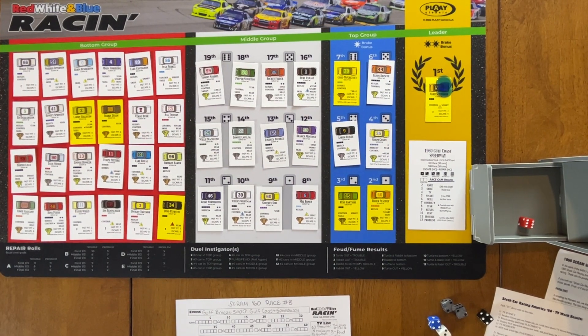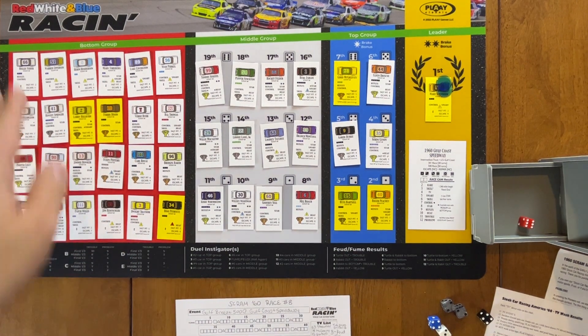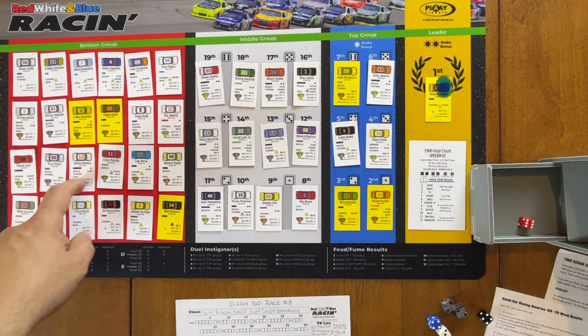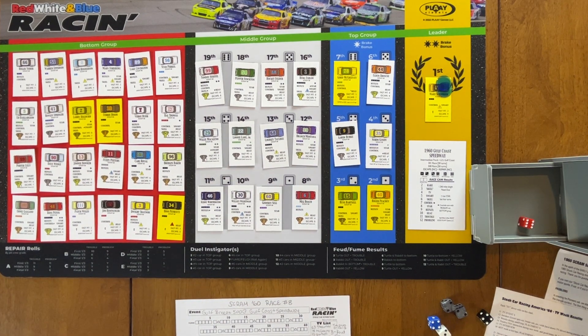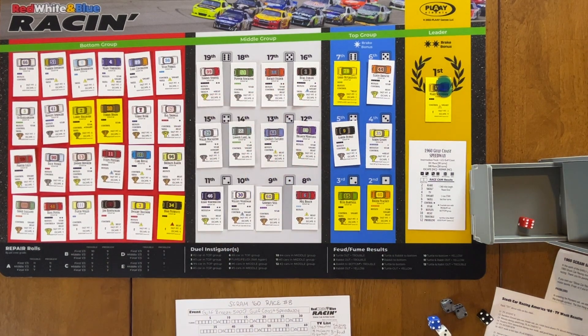Our starting field has been determined. Several drivers failed to roll high enough to make it: Steve Lewis in the 25, Boyce Daly in the 42, Joe Cook in the 33, Frankie Swain in the 10, Jerry Echols in the 21, and Griffin Smith in the 77. The last ten drivers are bubble stack drivers — the bubble stack emptied right at the 43rd driver. Gold drivers Hal Thomas, Porter Lilly, Jimmy Bowker, and Ross Pettis ended up far enough down in the stack to land in the bottom group. Tommy Stoffel snuck into the last spot in the top group. Eldon Briscoe also joined the top group. We are ready to begin the race.